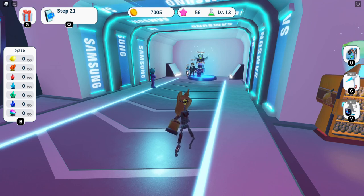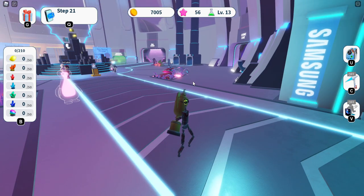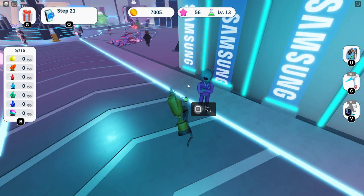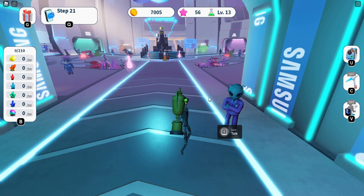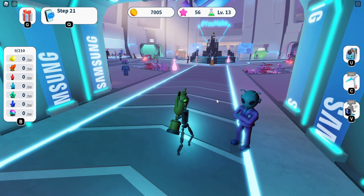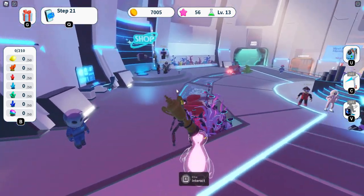First things first: to get the first free prize, head over to the spawn and you'll see this alien here. Talk to Sam. Sometimes it might not work if you talk to him fully, so you may want to rejoin and find a server that works — it seems to be buggy. Talk to Sam and he'll give you the Samsung phone backpack.